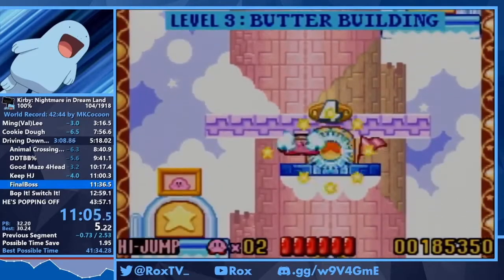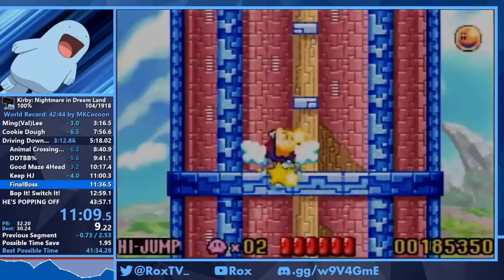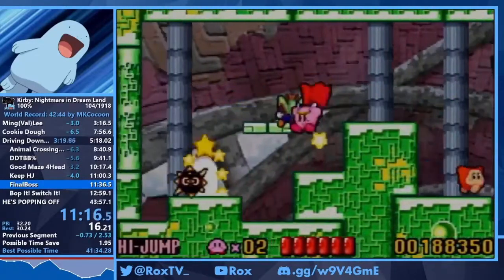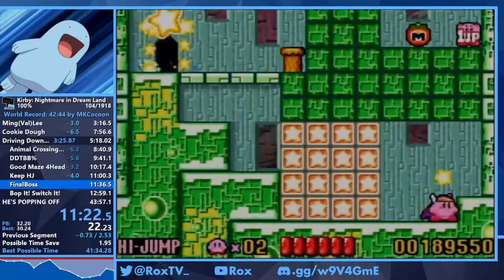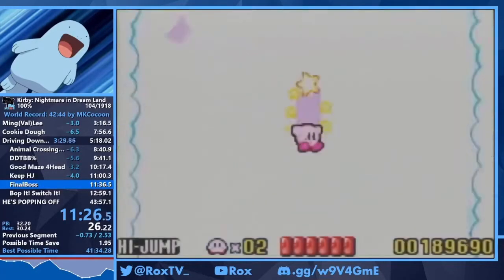Next up is 3-5, the shortest level in 100%. Very simple — you just high jump up and grab the invincibility candy. We slide off ledges because sliding is the fastest form of movement without wheel or burning horizontally. However there's a lot of end lag, so we can only really do it off ledges.